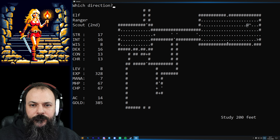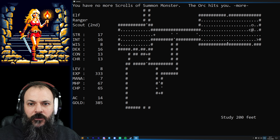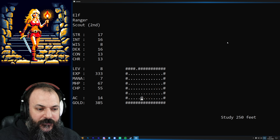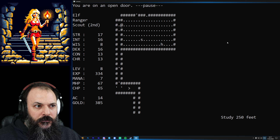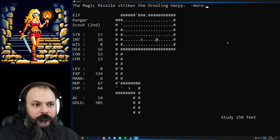Found a scroll of trap detection - look, we found a trap. Disarmed it - that's worth doing by the way because you get experience points for it. There's a scroll of summon monster too. Let's go down these stairs - we're now at 250 feet, the furthest down we've been so far, this is level five of the dungeon. Found another dungeon level down and a secret door without even searching - quite interesting. There's a rat skeleton and a drooling harpy. I like how flying units move erratically.